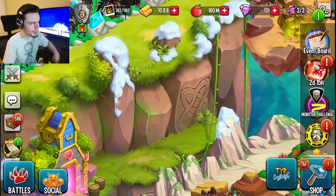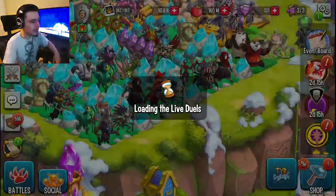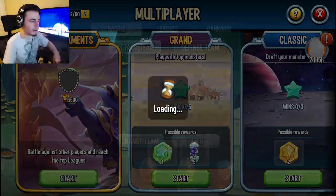Maze coins will also probably be in Monster Wood, but they won't be there right when the event starts — you will have to wait a little bit before they appear.